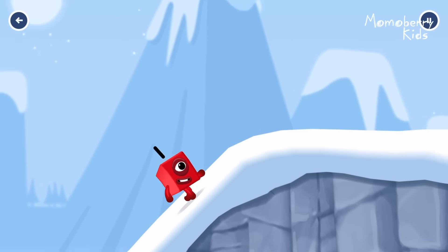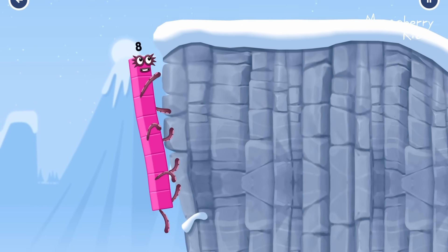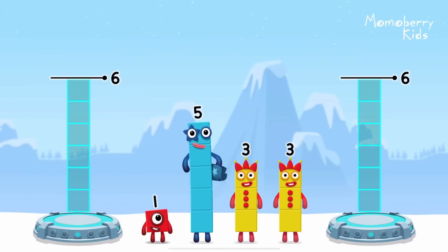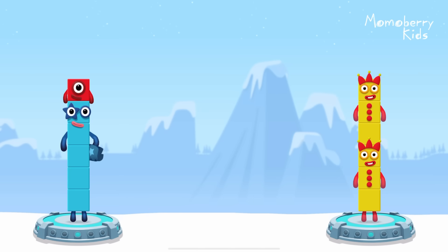How is one going to get up there? I am seven. I am eight. Octoblock coming through! Share the number blocks evenly to make two groups of six. Three, three, five, one. You got it!